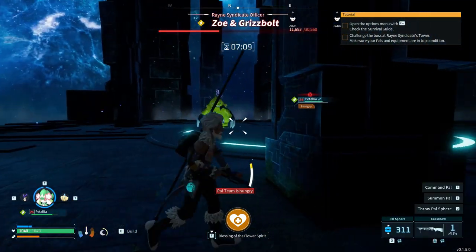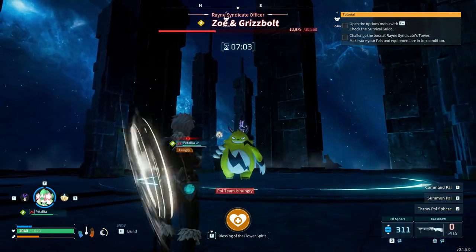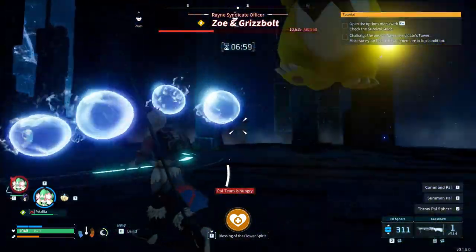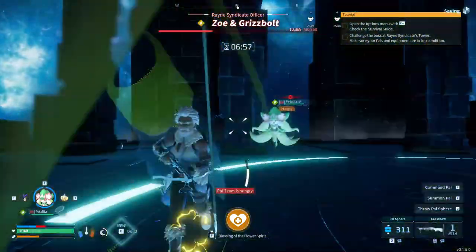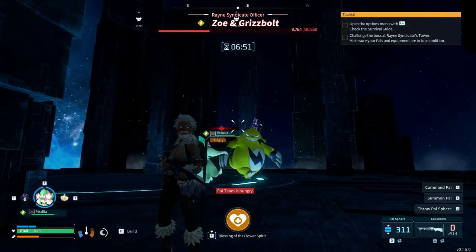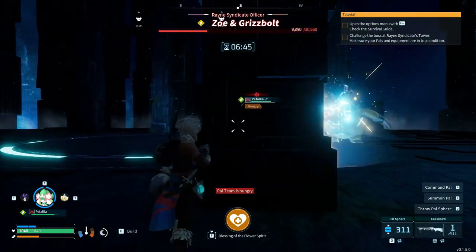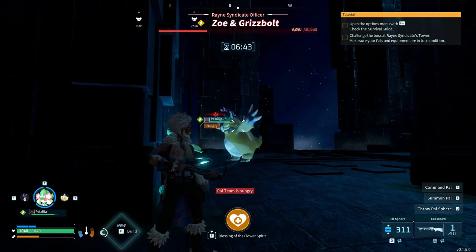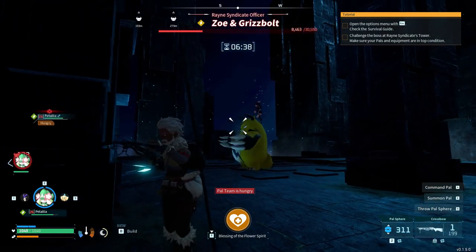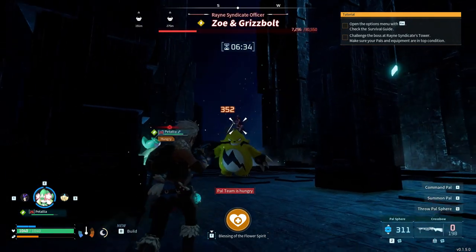Looking under the health bar I can see a timer - they want me to take out the boss within a certain time limit. Ouch - come on Patalia, we're in the middle of a fight, don't say you're hungry! Just keep attacking. A gatling move was a problem when I was dealing with it, but it's great when it's on my side. This is really simple - I could have done this five or so levels ago. I managed to avoid that laser - I guess I have enough Dark Souls experience to recognize these animations.